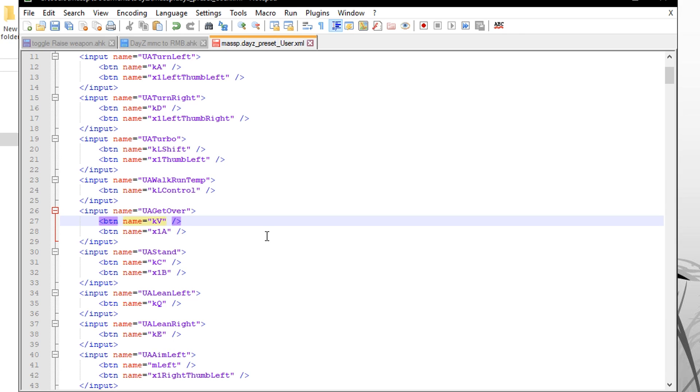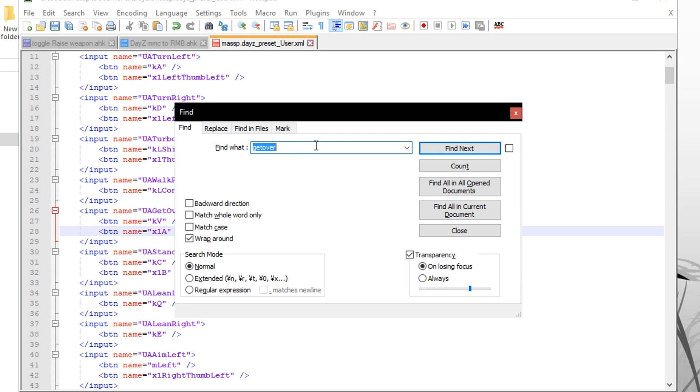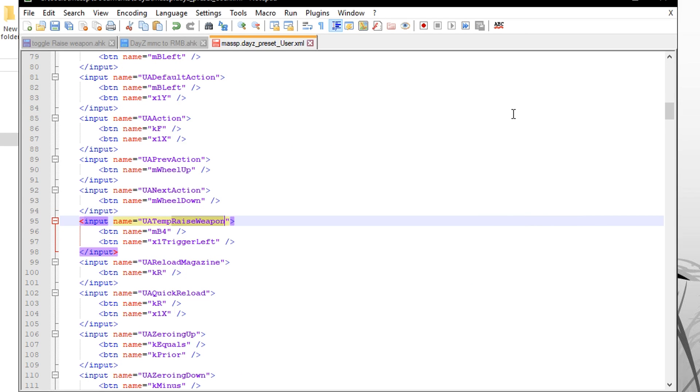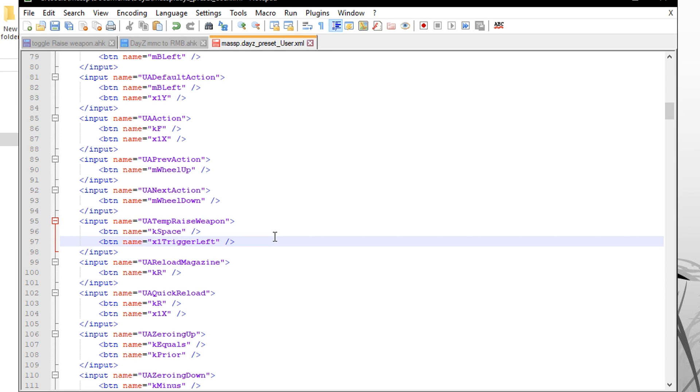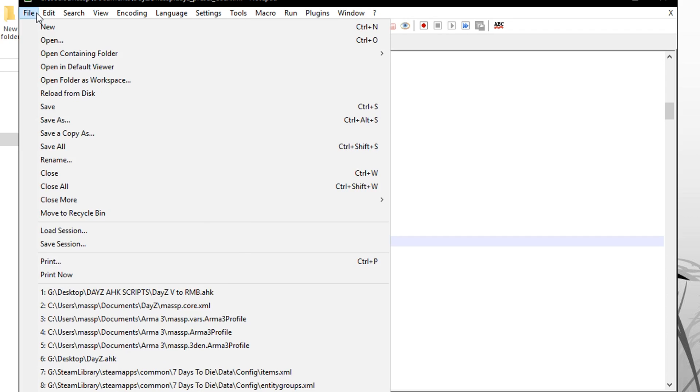So that's set to 'k v' now. Now I need to go back to raise weapon and make it 'k space'. I recommend messing with it and changing it up to make it how you want so that you play better. That's how I have it - I'm going to save it now.